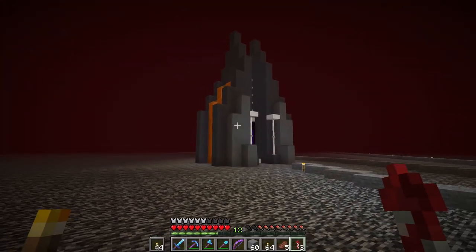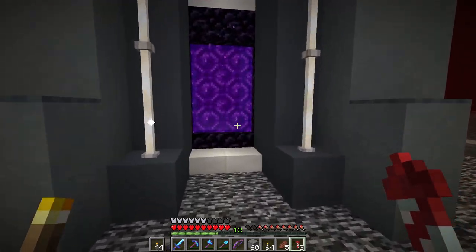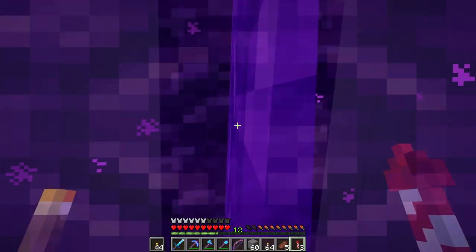Look at this majestic nether pool — this has got Fwip written all over it. Let's hop on in here and see if we can find him. Hopefully he's in the bunker, ready for us to start this project.